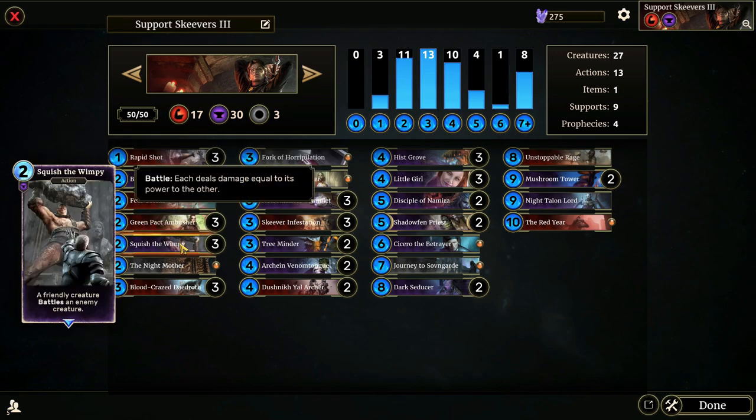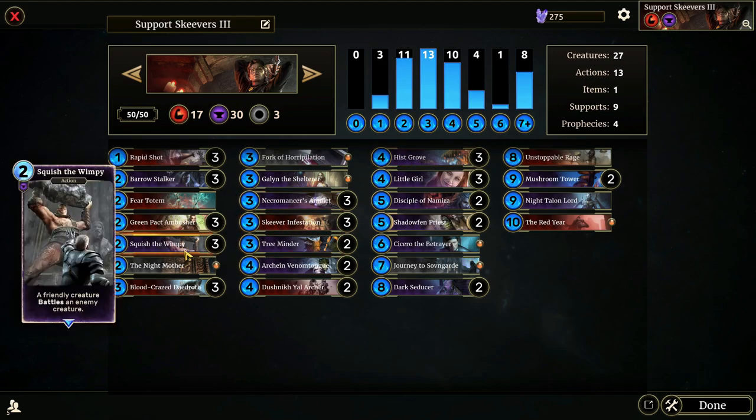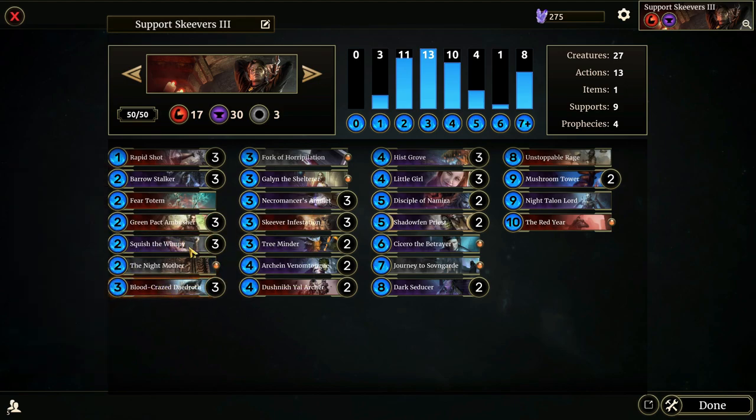Squish the Wimpy is pretty fun. We have a few creatures with Slay effects, so it's good to have in the deck — it's a really good way to instantly trigger that Slay ability on board. If you play a Venom Tongue in one lane, your opponent is just going to play in the other lane, so Squish the Wimpy will help connect. It also serves as removal; for example, a Bloodcrazed Daedroth at three attack is enough to kill a Hafengrim Marauder.